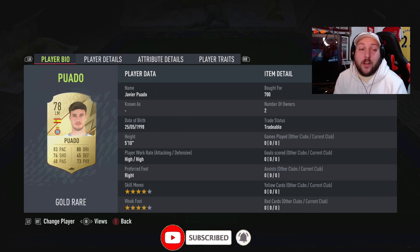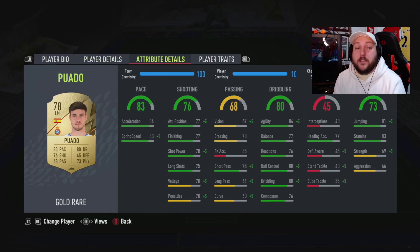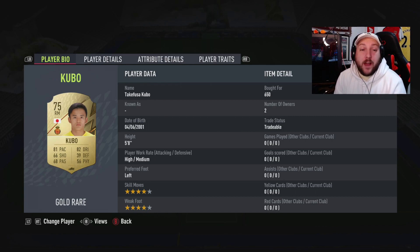Then we have this guy here with high work rates, four-star weak foot, good pace — not the greatest passing but he has got high short passing, so he's going to link up nicely. Our midfielders are both 650 each and they are the most rounded midfielders I could get for that price. Then we have Kubo for 650 — our cheapest gold rare player — he's there for his four-star skills, four-star weak foot, and high work rate.